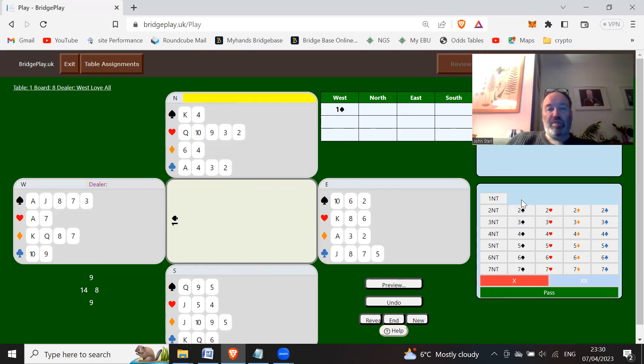A 14-count, bid one spade. Pass, with a totally flat hand bid one no trump - six to eight points. Pass, west should now bid two diamonds. Pass, east should now bid two spades. With eight to 13 or 14 points, is this hand good enough to go on? Probably not.